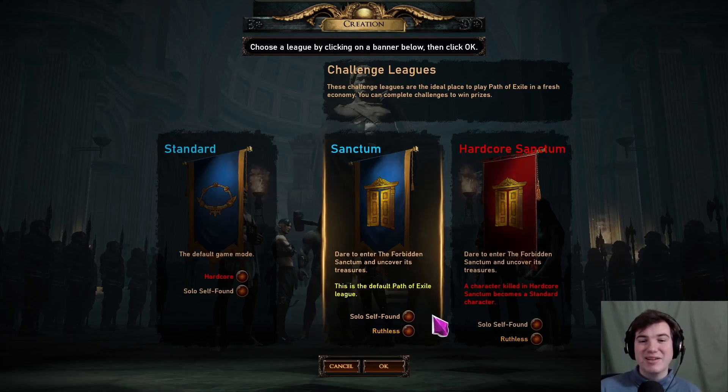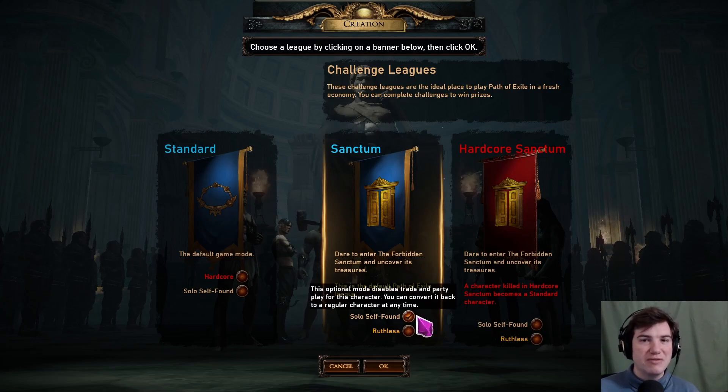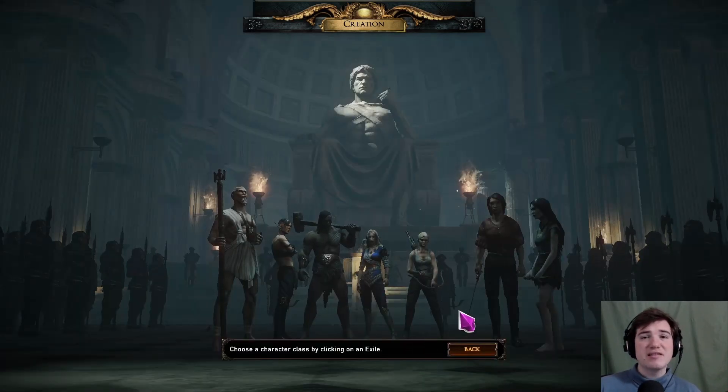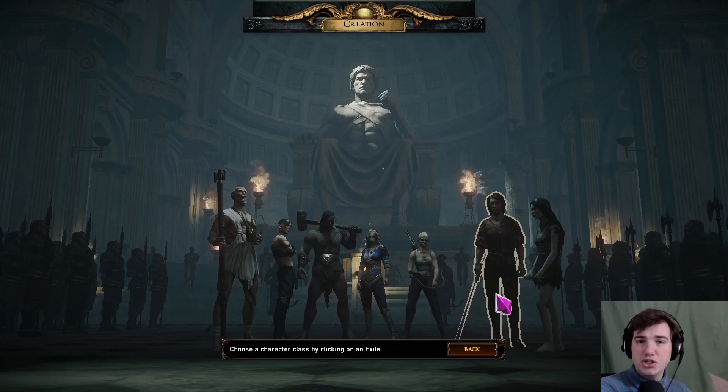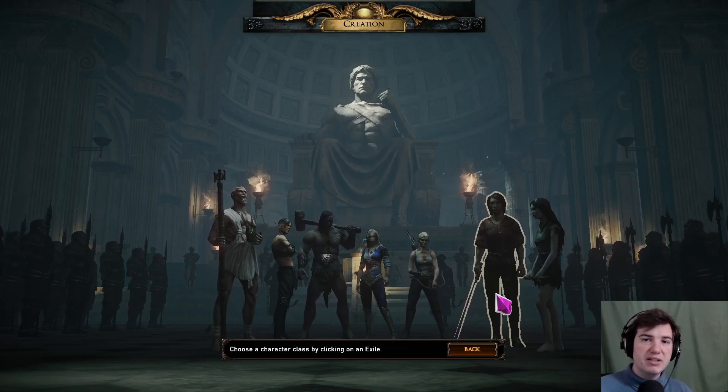For myself I'm going to play solo self-found, but I highly suggest you do not — just uncheck that and play the normal Sanctum league. You're absolutely fine. Now, I'm not going to play a Witch. Instead I'm going to play a Duelist who uses the Explosive Arrow ability in combination with Ballista Totems, which means I place a totem and that totem shoots the Explosive Arrow ability.